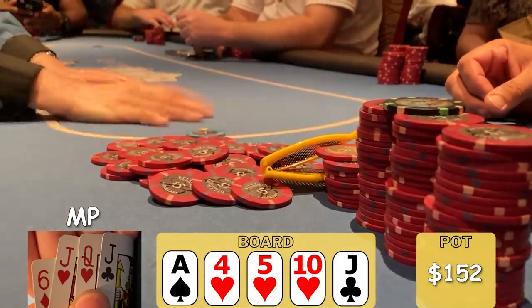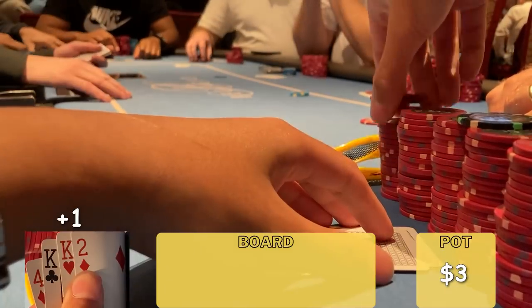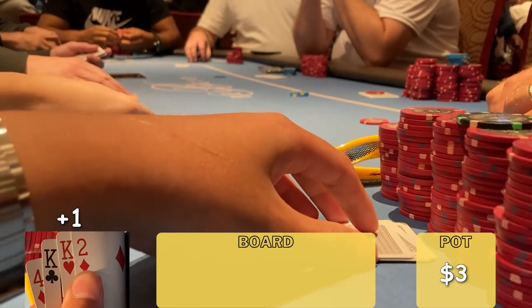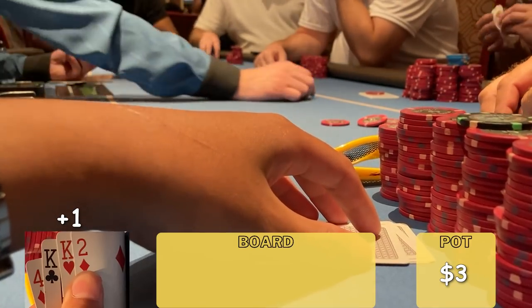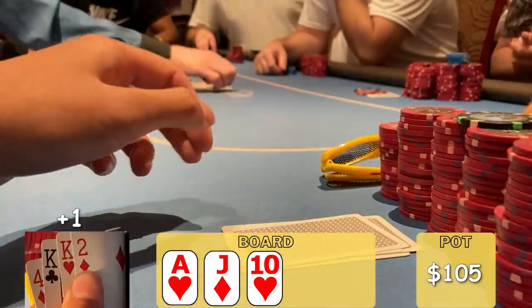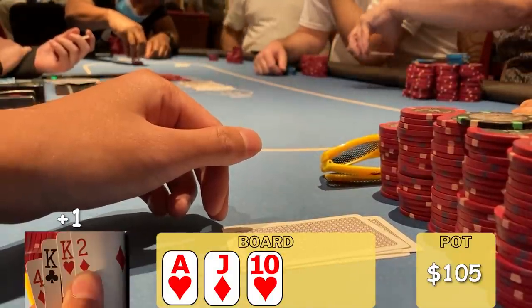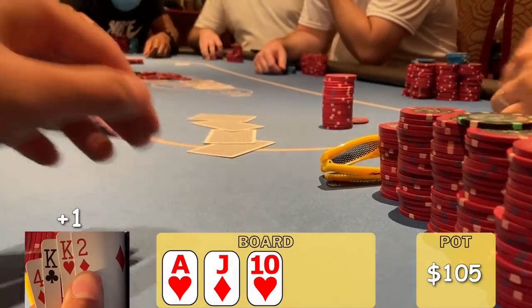I am loving Pot Limit Omaha. We pick up cowboys in plus one. Under the gun limps, I pot it to $20, plus two calls, cutoff calls, limper calls — so many people call. Off to a flop four ways in middle position. Flop comes Ace, 10, Jack, two hearts. Checks to the cutoff who bets pot of $105. Pesky ace. We fold and just move on to the next hand.